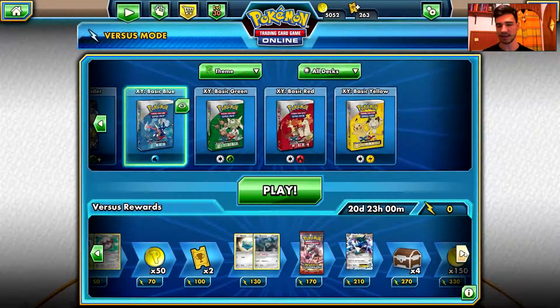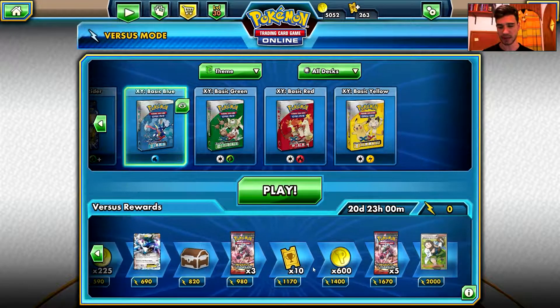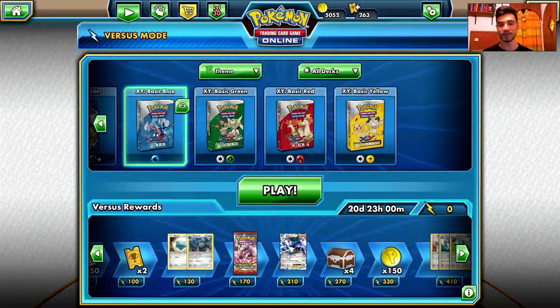Then we have our usual Breakthrough Packs — I guess we will have nine. One... four... nine. There you go. Oh! Birch! Cool! I spoiled that, but Birch — okay.